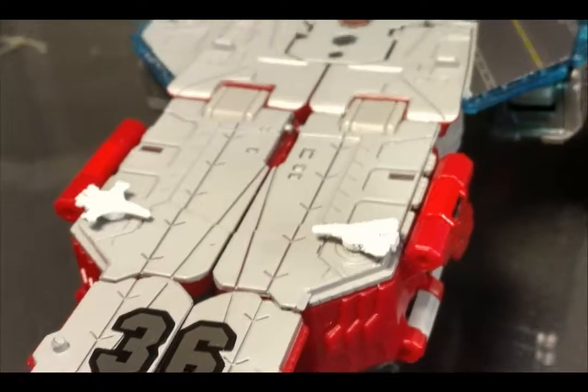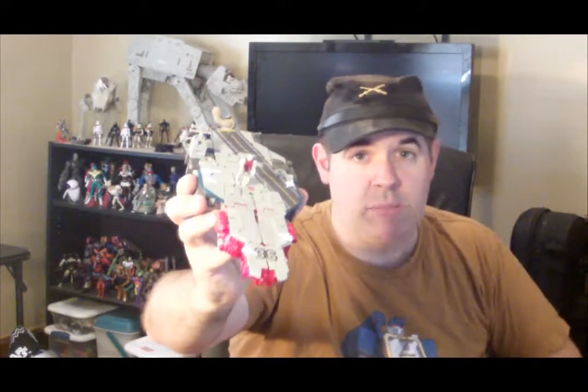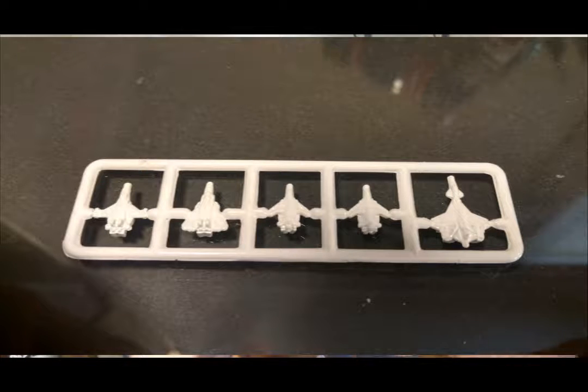Another cool feature with these pegs that Hasbro did not have to do — and I suspect they did this in lieu of his battle axe — if you look at the flattop carefully, you're gonna see five little white plastic jets attached to the pegs. They can be removed and switched around. Those are the five Aerobots that transform into Superion. This gives you a good idea of how big Broadside is supposed to be — this guy is like Fortress Maximus type size. Really cool touch, though I still kind of wish he came with a battle axe.